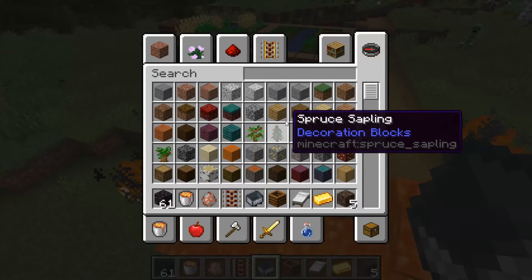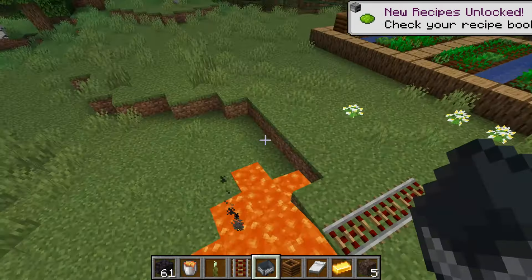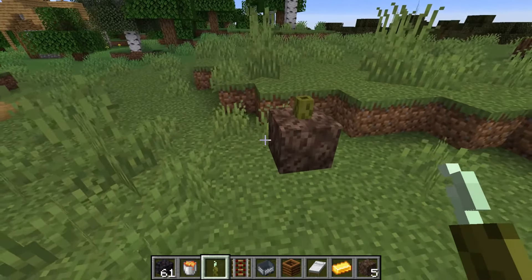You can now place sea pickles on soul sand. Let's see that — get some sea pickles and soul sand — you can now place sea pickles on soul sand, very awesome.